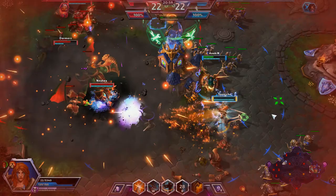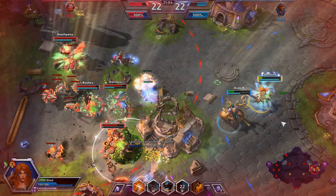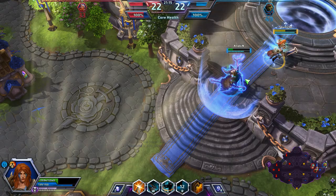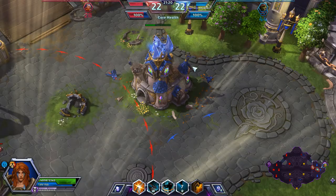Gazlowe goes down. ETC goes down. It is a hell of a time for me to lag — it's a really bad situation to have a lag spike going on. Looks like Malfurion is having to back off. Let's get in there and heal. Malfurion could actually help heal us faster by using his regen. Sergeant Hammer is taking out that mid-fort — they are pushing our core pretty badly. We lost that team fight too badly to actually do anything.